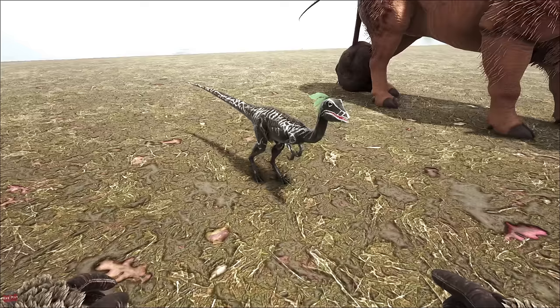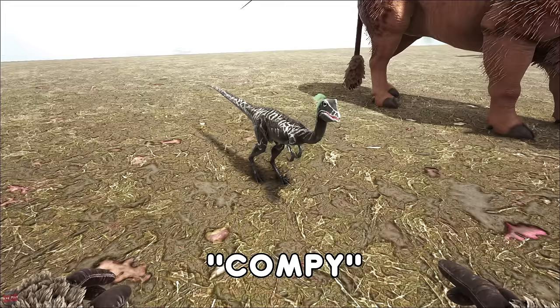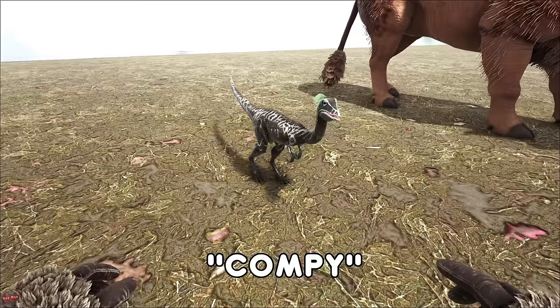The Compsognathus — these annoying little buggers, you've probably all witnessed some if you've played Ark. They normally hang around in packs and they normally attack you at the worst possible time. To tame them you have to knock them out and put some prime meat in real quick. They don't really have much of a use though.